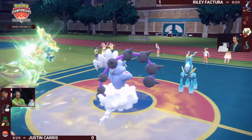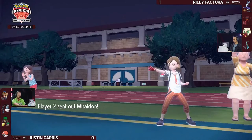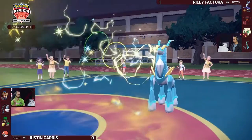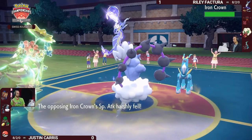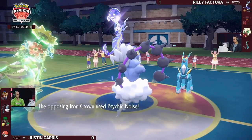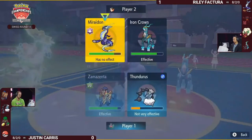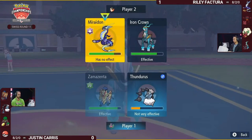We don't get to see the knockout right now because it's going to be Miraidon. This feels so risky — Whimsicott leaves the field and Miraidon takes its place. The Eerie Impulse targets Iron Crown, and Heavy Slam into Miraidon. Psychic Noise is just not doing nearly enough after that Eerie Impulse. Miraidon took that Heavy Slam pretty well thanks to Intimidate minus-two from Incineroar.